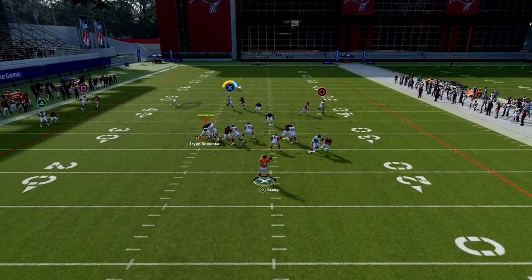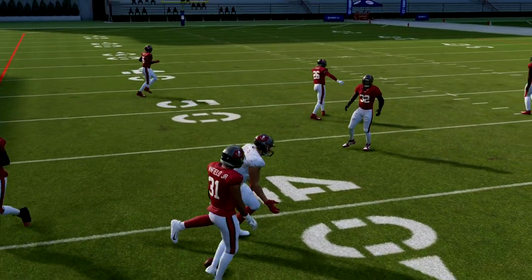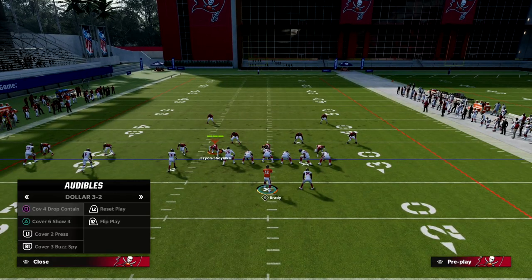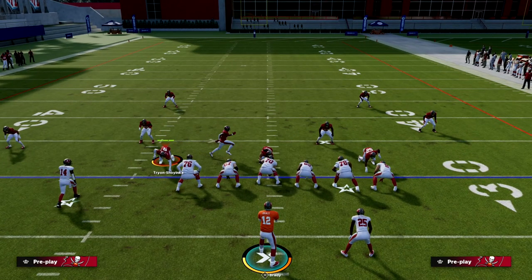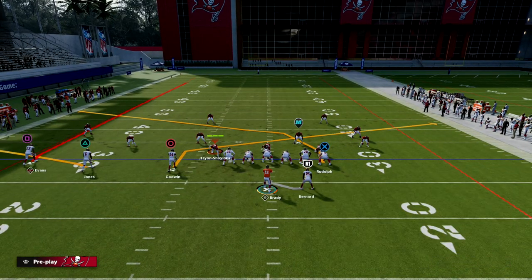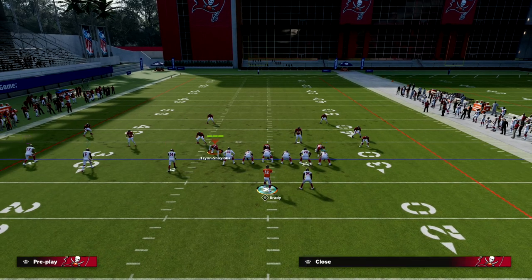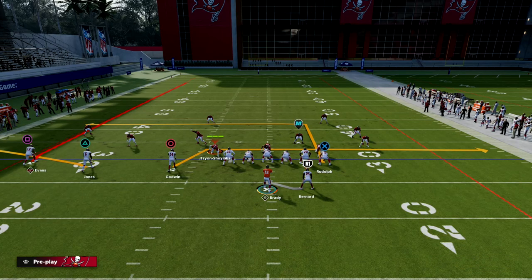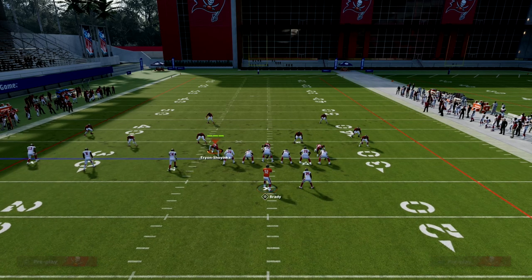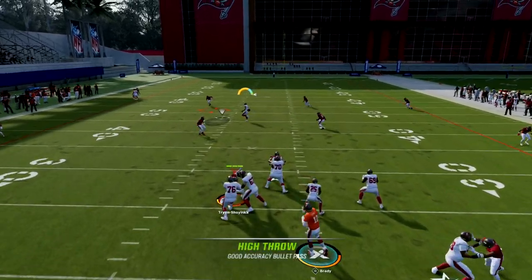I'll show you one more time against man, then we'll show you against zone coverage. In free form you'll see the tight end is able to get separation across. Against zone this play is also really versatile — you could post the tight end, or if you don't have tight end apprentice you could put him on a smart route in and put the inside trips receiver on a drag.